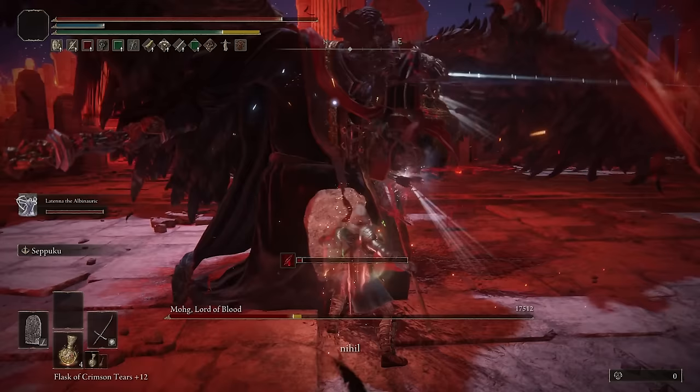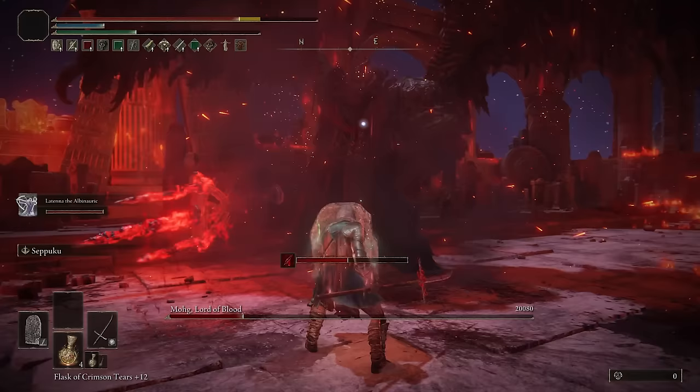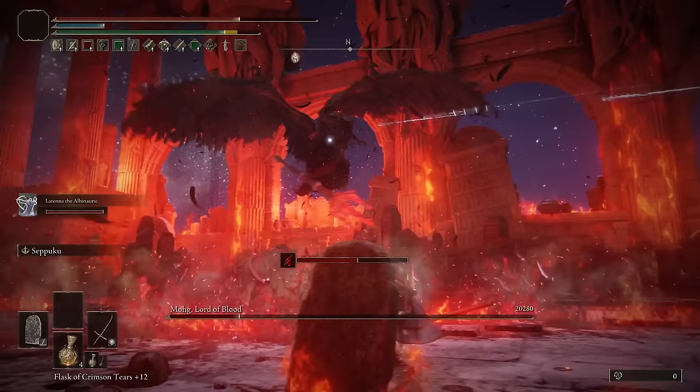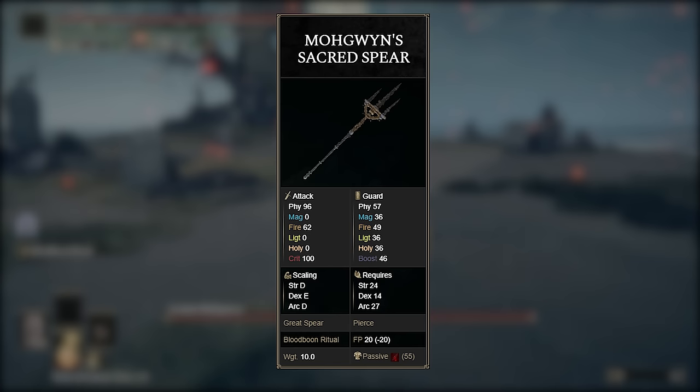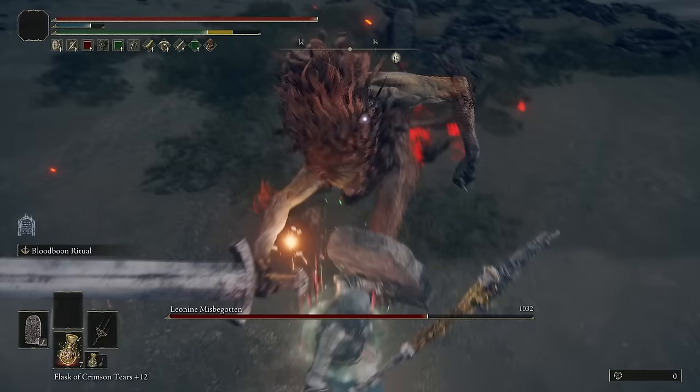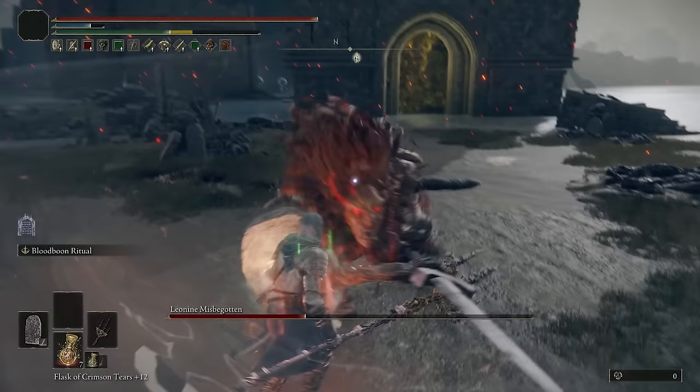That's pretty much how we're going to use the spear: stay behind your shield and constantly drain your opponent's health bar with a mix of physical damage and bleed buildups, and they're not going to be able to get to you. Regarding Mogwin's Sacred Spear and why it's not the better option — even though you can still use it if you choose to — with the way I have the stats set up, it'll still do some really good damage while being able to fast roll without changing anything in this build.